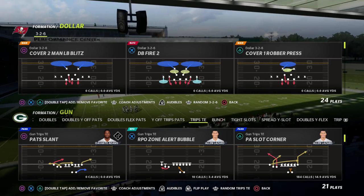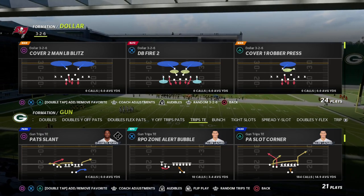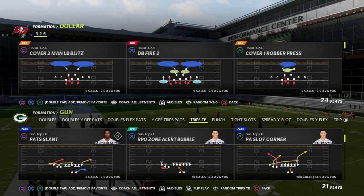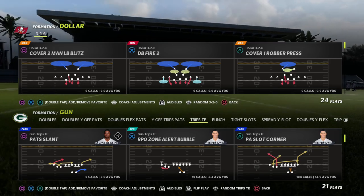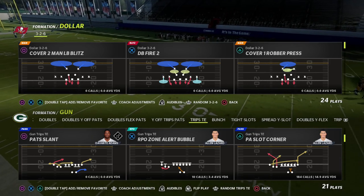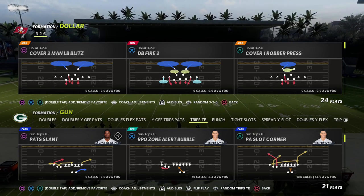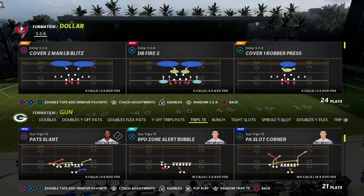I'm going to be showing this out of the Trips Tied In formation. I think that's one of the best formations in Madden 23. If you want to get my full Trips Tied In offensive ebook, join our Patreon — it's just ten dollars to sign up. You'll get access to the entire offensive ebook plus any additional updates, including our Madden 23 version launching in August.